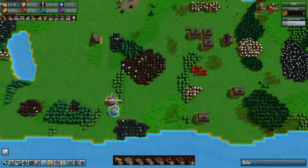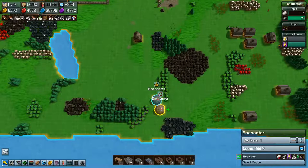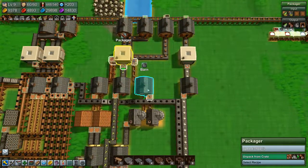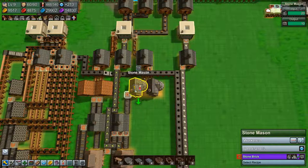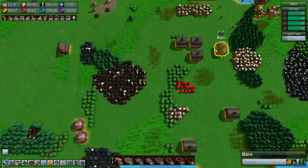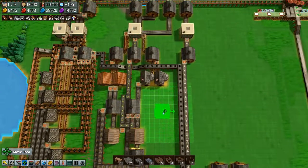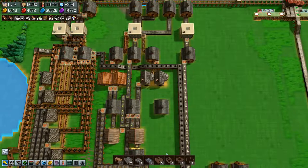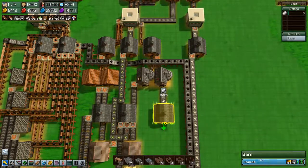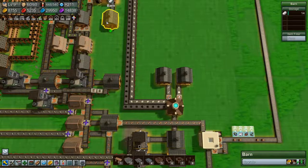Now all we have left that we already had built is these two enchanters. We need - where do we have stone? We have stone here, we're making polished stone. Do we have a barn for polished stone? I don't think so. I guess that'll be you - move you there. We'll stick polished stone in there, upgrade it a bit. All right, so that's polished stone.